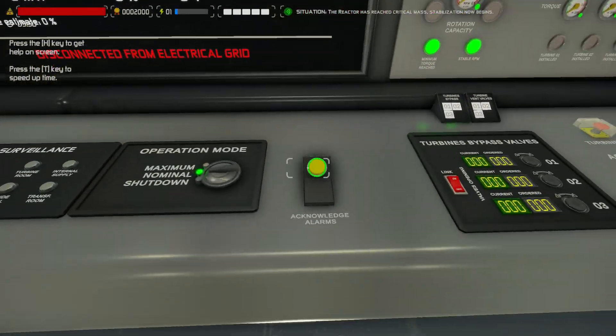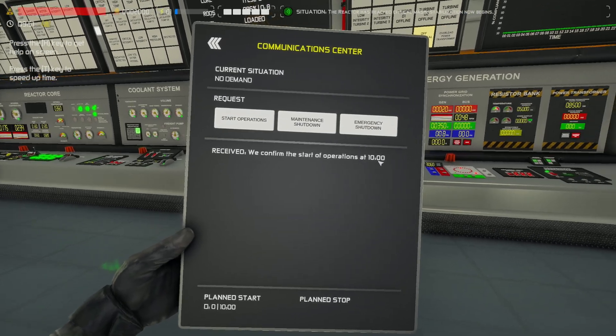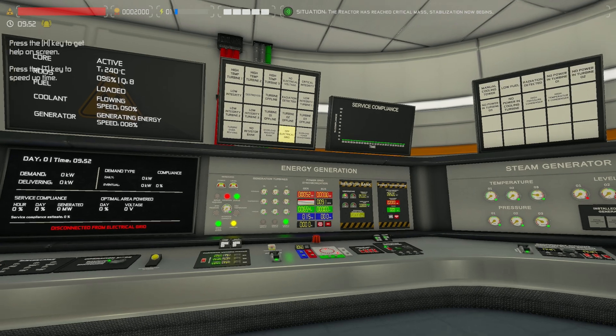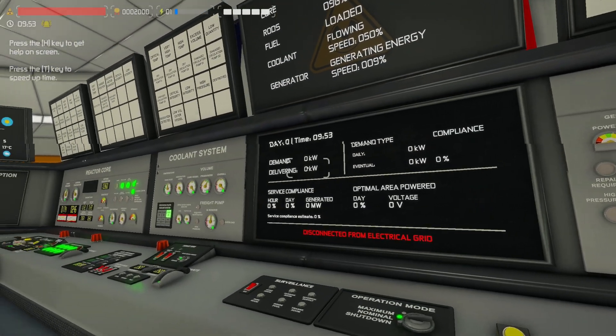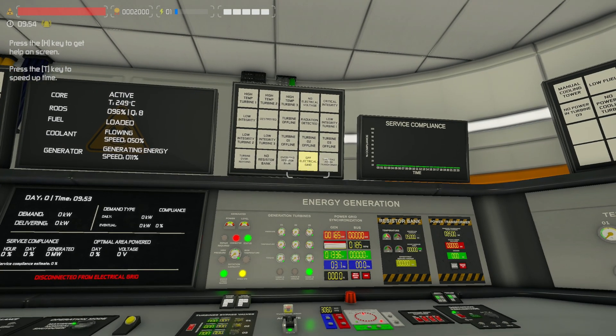I'm going to go ahead and acknowledge straight away for the fact that we requested to put out power and we got a 10 o'clock time. It's nine minutes - eight minutes now - before that time and we're generating power. Because our circuit breaker is open, that light is red, we're not putting anything out to the grid just yet. So that's a completely nullified alarm - don't worry about that.